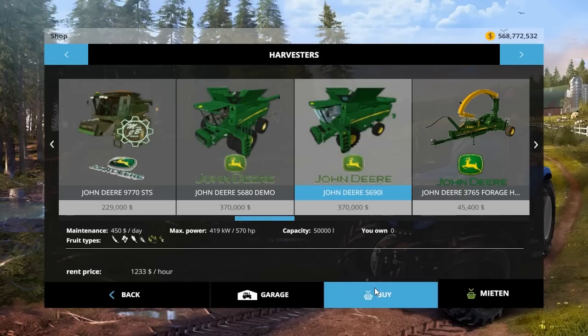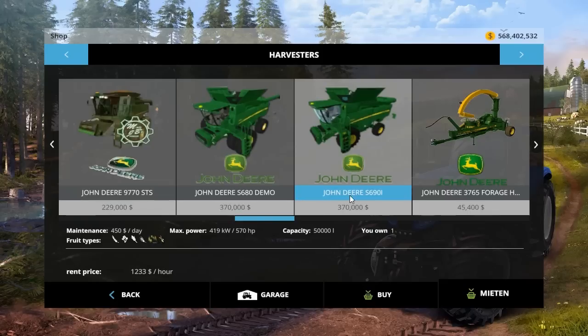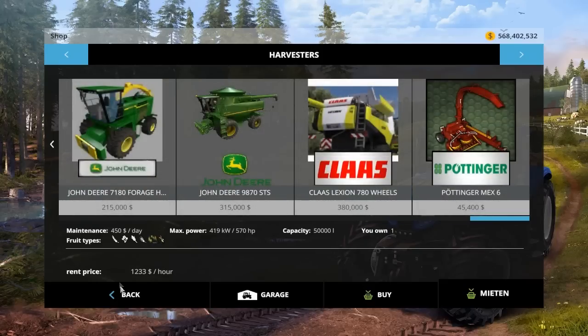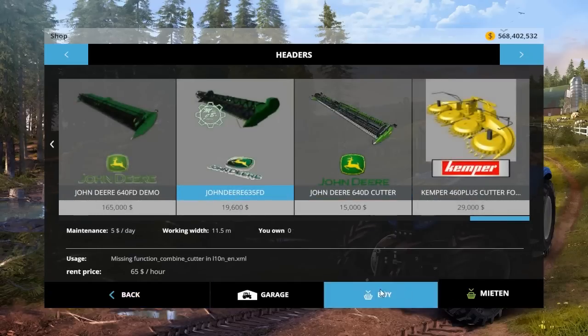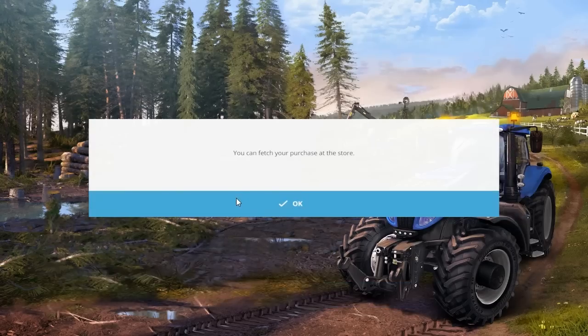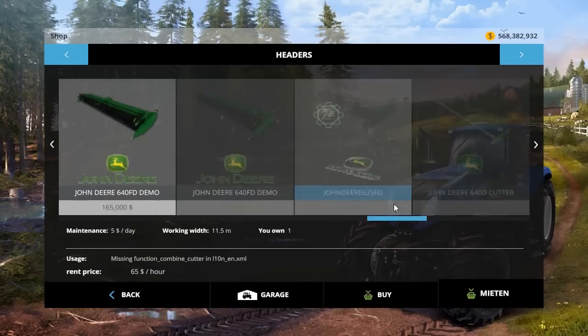That's a big bin, and you'll see why it's 50,000 liters here in a second - he did something pretty cool with the top. We have the header for that - the John Deere 635 FD, $19,600 to buy, $5 a day to maintain, and it is 11.5 meters wide. He was going to put something but I guess he forgot. And that is it - there's no corn head, which is kind of a shame.